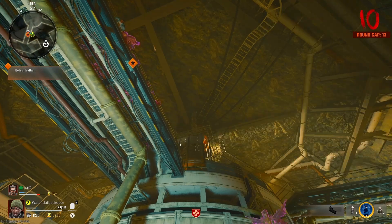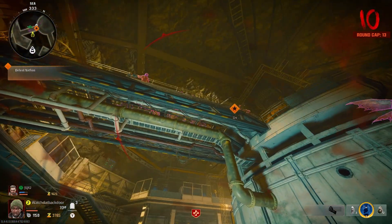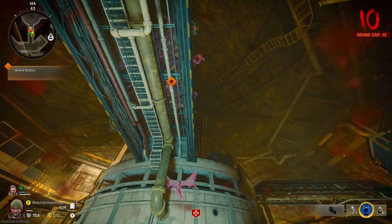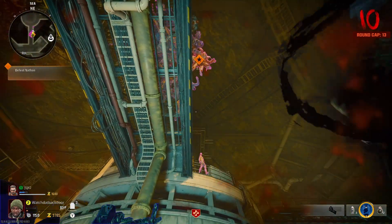You and your duo have to either slowly move to the left or slowly move to the right — move accordingly so you guys stick together and try not to get hit by the rocks. If one of you goes down, that's fine — just try to get Nathan to drop in the meantime. Once he drops, you'll see he instantly gets killed.